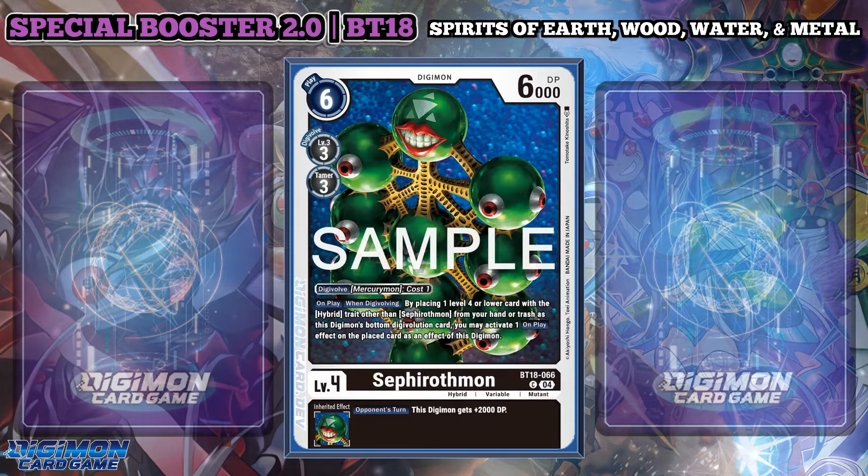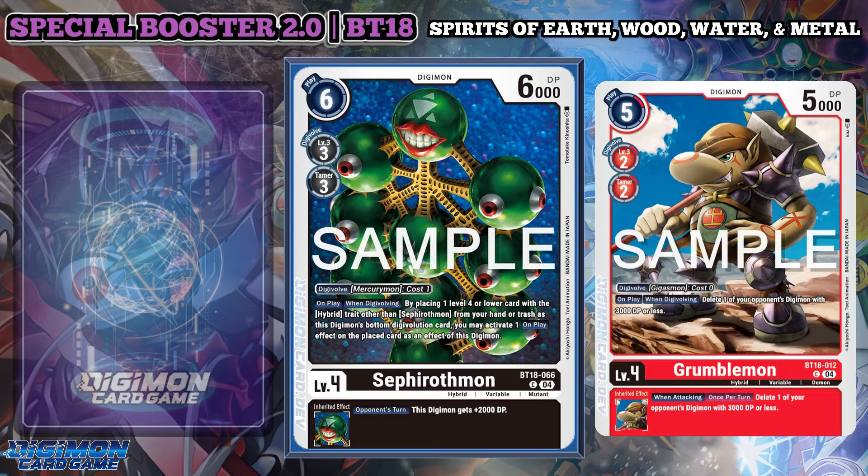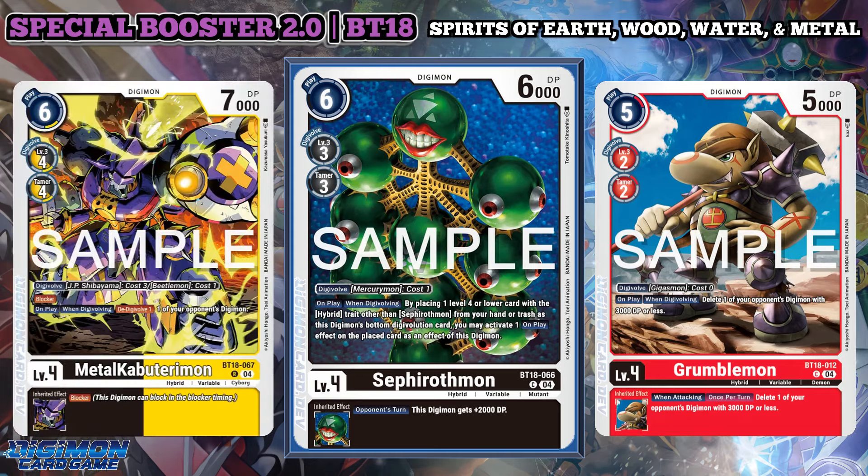Sephirothmon, the Beast Spirit, has the same inheritable, but allows you to on play and when Digivolving, place one level 4 or lower card with the hybrid trait other than Sephirothmon from hand or trash as the bottom Digivolution card, to activate one on play effect on the placed card as the effect of this Digimon. There are a lot of hybrids with on play effects moving forward, and since you can also utilize level 3s, this also adds extra searching.